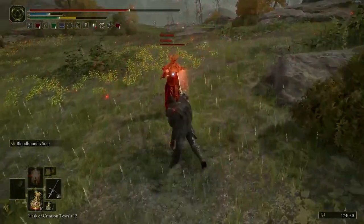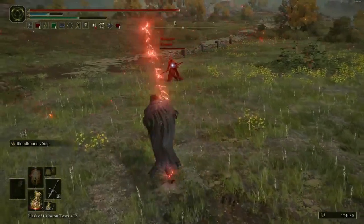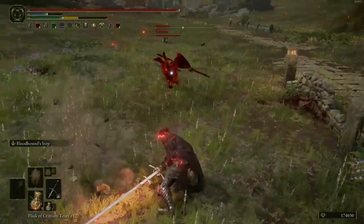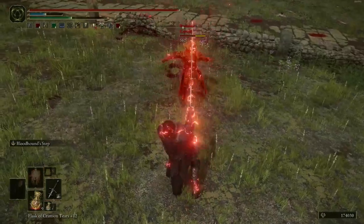The quick step does not accept your directional inputs very well. It's, like, the one critique I have of it so far. The dodge roll is really accurate on putting the exact direction that you press the button. The quick step, sometimes I find it's really awkward.